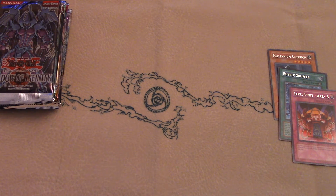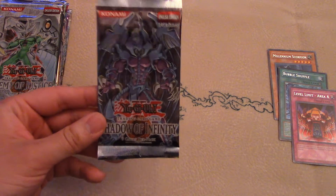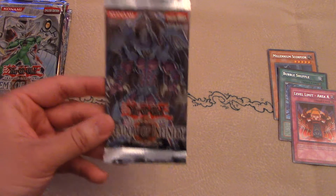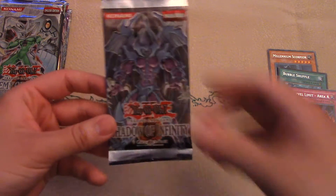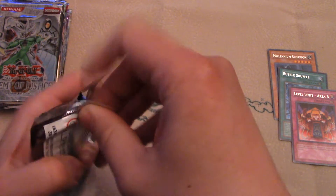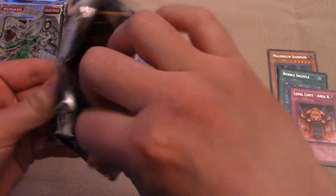Next we have Shadow of Infinity. This introduced the Sacred Beasts — pretty much the God Cards of GX. A lot of Cyber Dragon and Ancient Gear stuff as well. It looks like Obelisk, and Obelisk is my favorite Egyptian God, so I presume this one would be my favorite in GX.